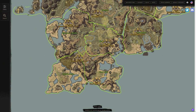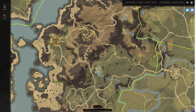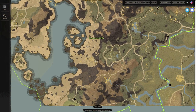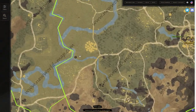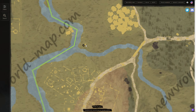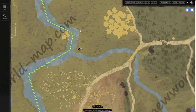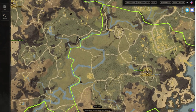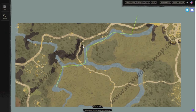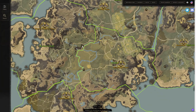Continuing on, we have Monarch's Bluffs with two more locations — one on the east side and one on the south side of Monarch's Bluffs. Windsward has one at the quest location, right by the main quest, and that's going to be the one used probably the most. There's also another Monarch's Bluffs shrine nearby, making three in Monarch's Bluffs total, which is somewhat attached to Windsward depending on how you look at it.